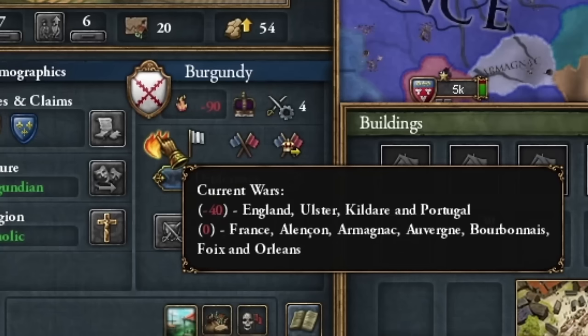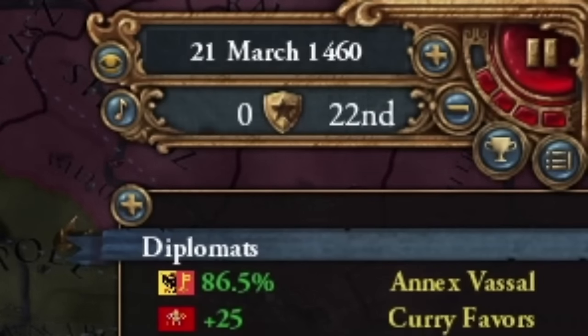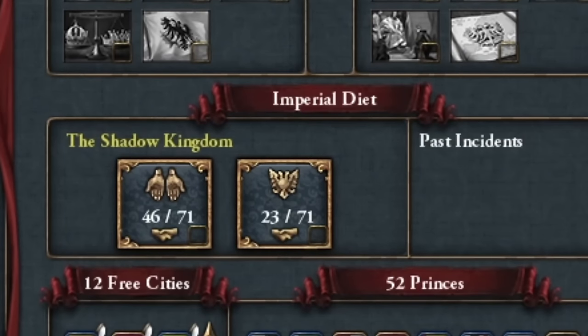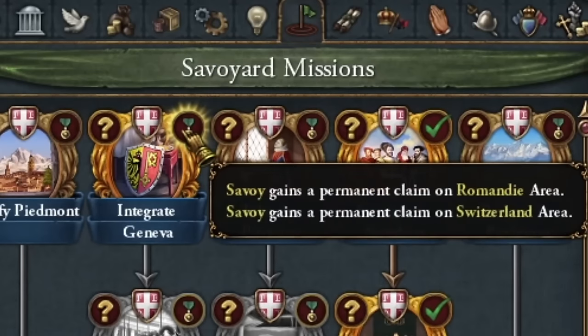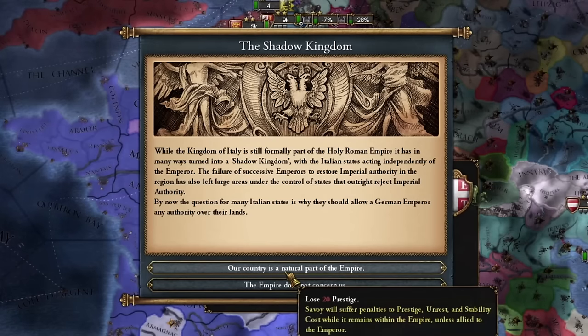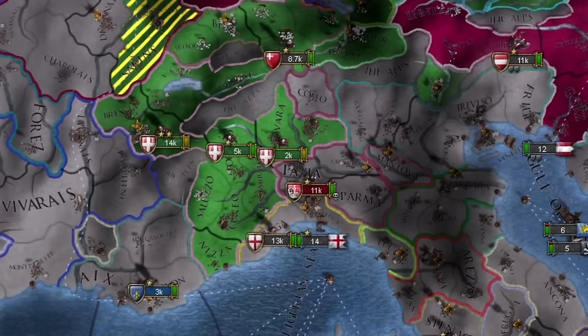So much is happening — France attacked Burgundy. The Shadow Kingdom event in March 1460 decided whether the Italian part of the Empire wants to leave. Meanwhile I integrated the Geneva area and unified the Piedmont region. While allied with the Emperor, I chose to stay in the Empire, unlike most of my neighbors.